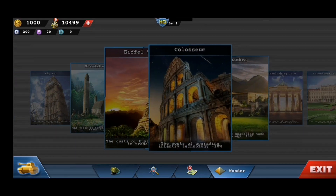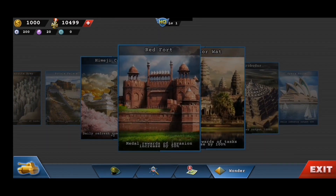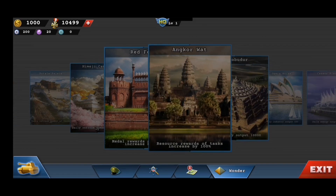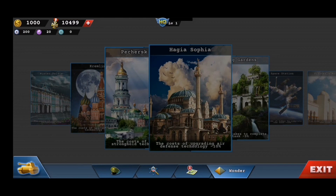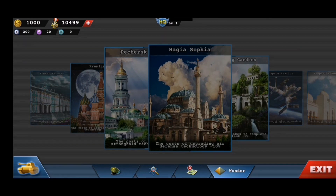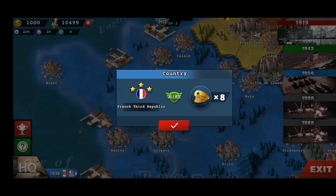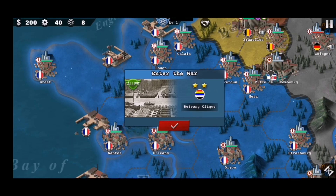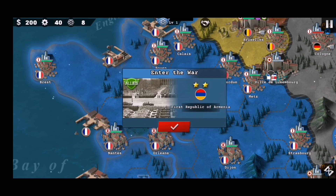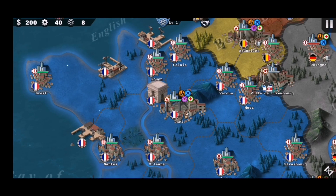A bunch of new wonders has been added — let's see. These are the usual wonders. I think what he meant by wonders is within the conquest itself — it's not the wonder in the game, it's the wonder on the map. So let me just find all of them. The first obvious one is the Arc de Triomphe in Paris. So yeah, you can see wonders here on the map.